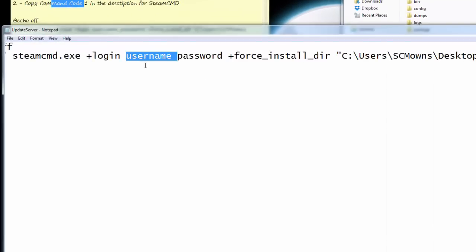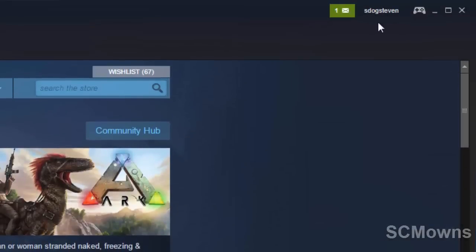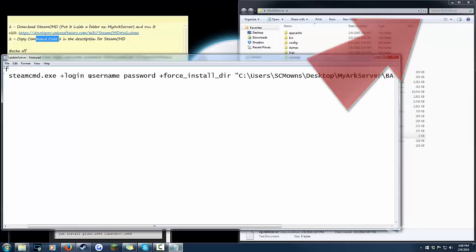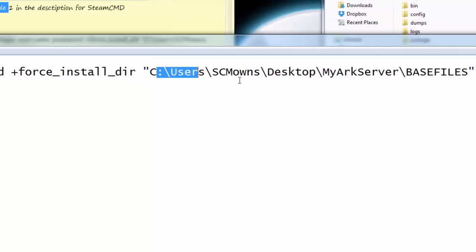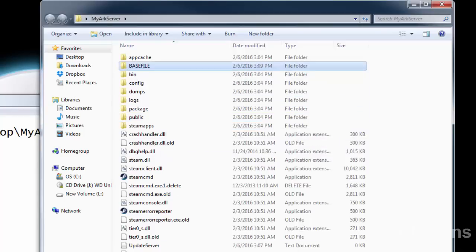We need to tweak some of the words. You have to put in your username — not your display name. My display name is 'SCMOwns' but my actual username at the top right of Steam is 'sdogstephen,' so you may have two different usernames. Use the one in the top right corner. Enter your username and your password — don't worry, it won't be stolen, but I won't fill mine in on camera. Make a new folder inside your arc server called 'BASE FILES' in all caps so you know exactly where all the Ark server files will be located.